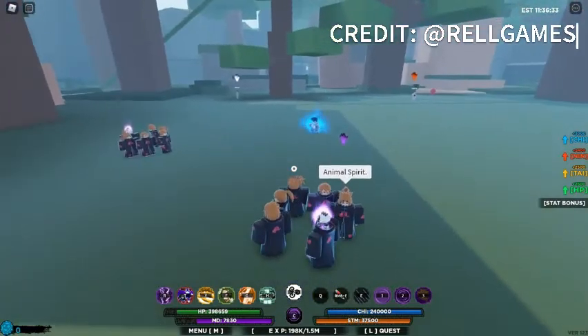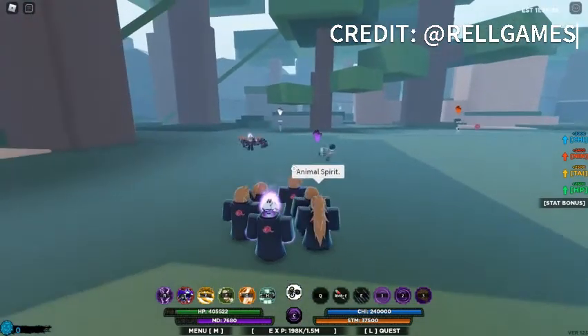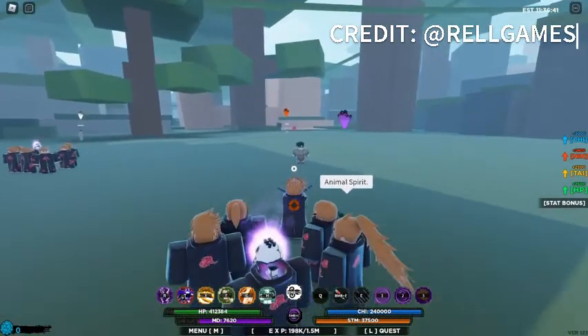C3 is the animal path, and this path is really, really freaking sick — this is something new. In order for this to work, you have to be close to the opponent.